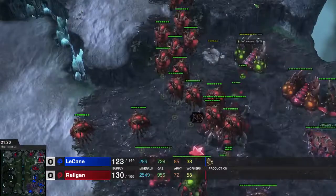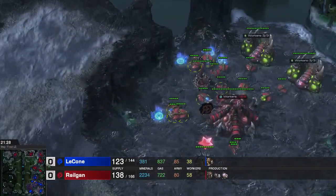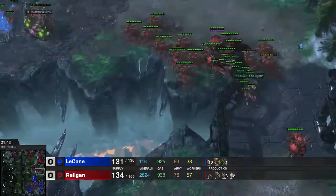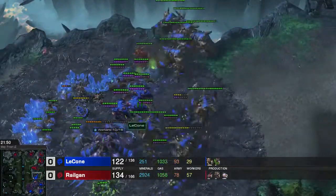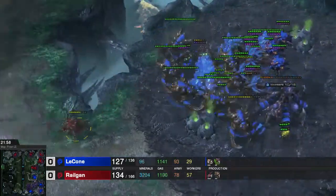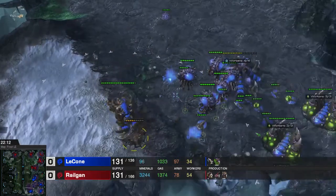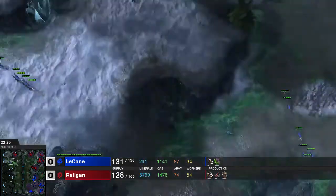So I do have a lot of money right now, and I think it would have been best for me to just go for my own Ultralisks and use Ultralisks together with lurkers to do a lot of damage to him. Right here we see a small lurker run-by - he's trying to abduct it, but he cannot catch it without zerglings. All he has are Ultras because he doesn't really have enough minerals.